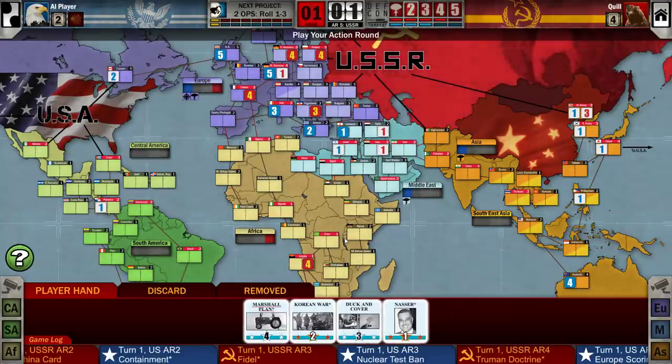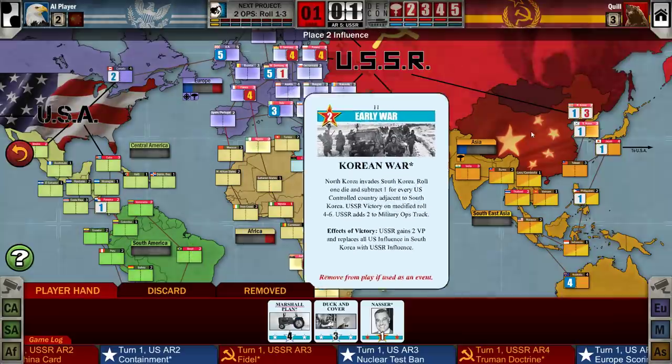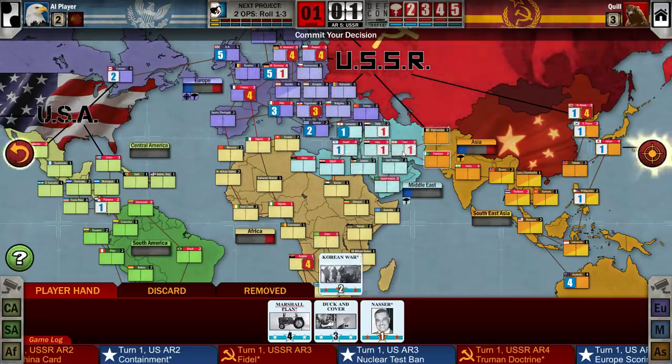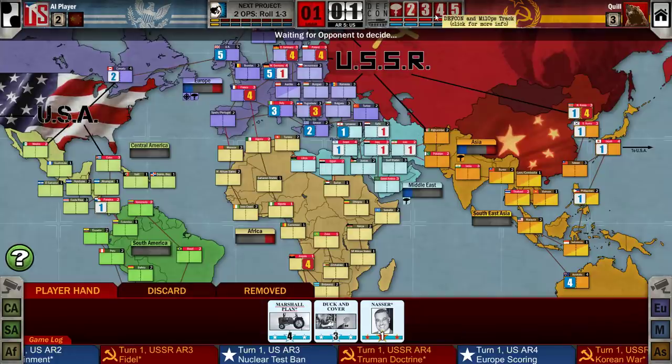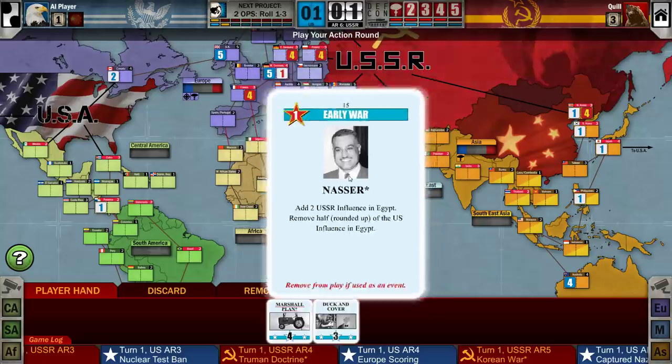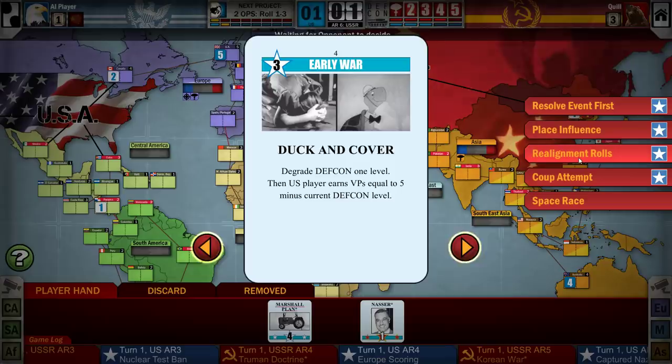I don't think there's any point in playing Korean War for the event. I'm going to play this for influence — I'm going to regain control over North Korea. I could put a point in Iran to open it up for a coup, but actually if coups are on, he'll lose the game because of DEFCON status. The big thing with the Soviets is at the start of every turn the DEFCON improves by one. I get first action all the time, so if my first action is to coup a battleground, I'll drop DEFCON back to two and the Americans can no longer coup a battleground.